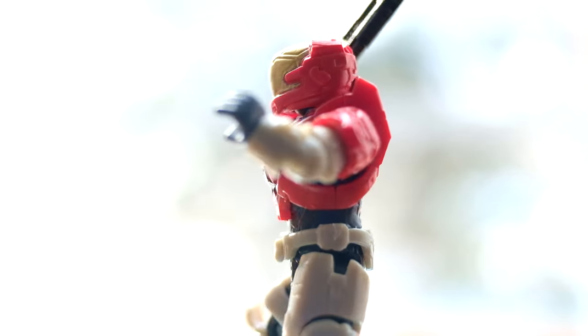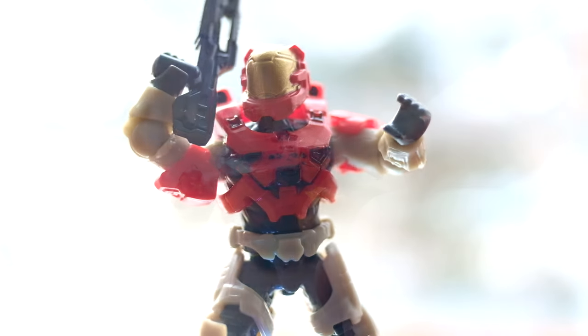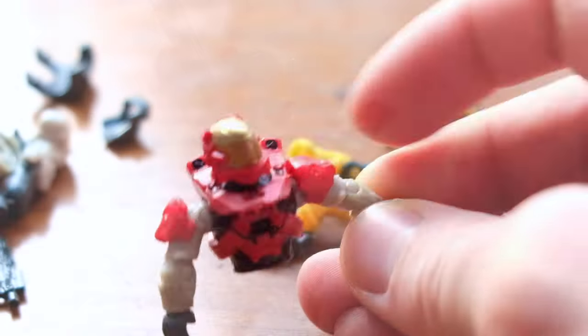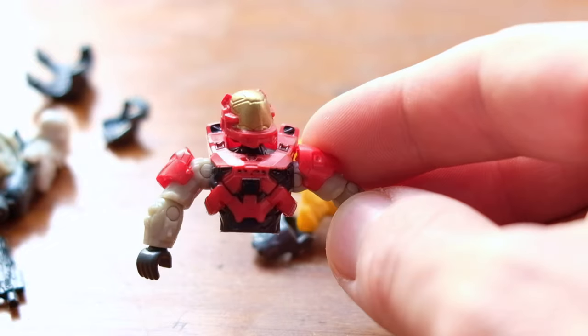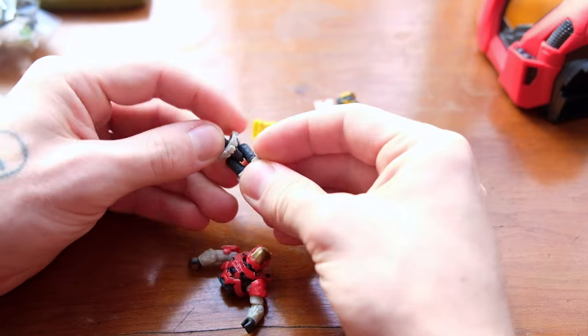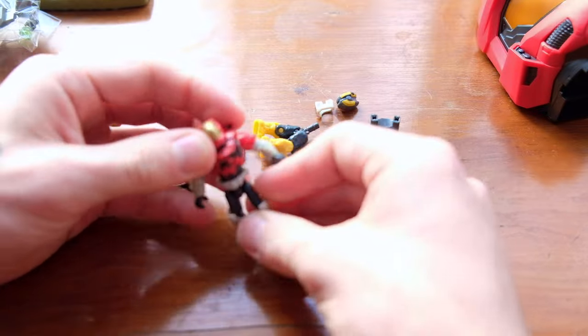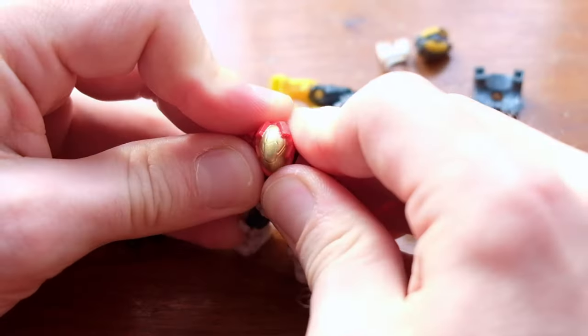Look at that — that is a really impressive looking character. That is a really nice figure. I love that cream underneath the armor and just look how many black highlights are on her chest. That is honestly very impressive. I have the Razorback — it arrived just the other day but I've not built it yet, so I've not seen the sweet Kelly figure that's inside.